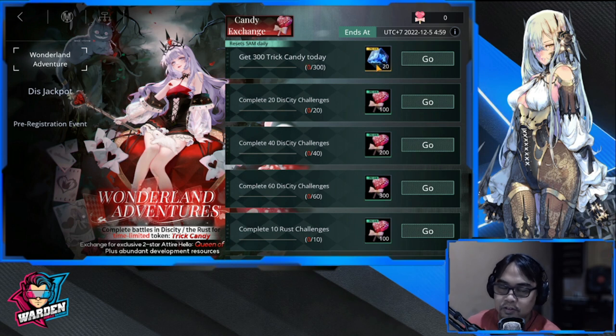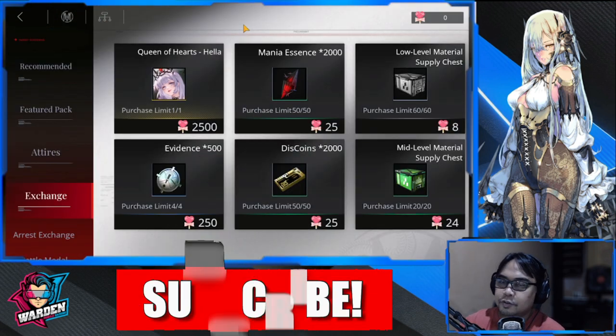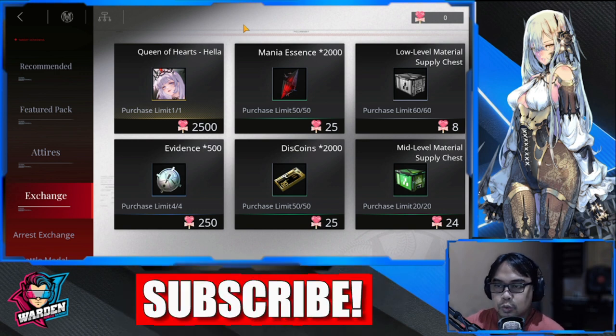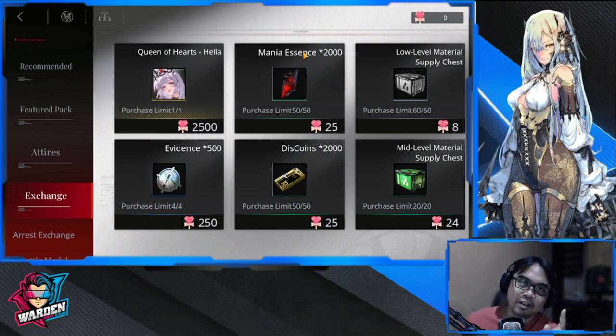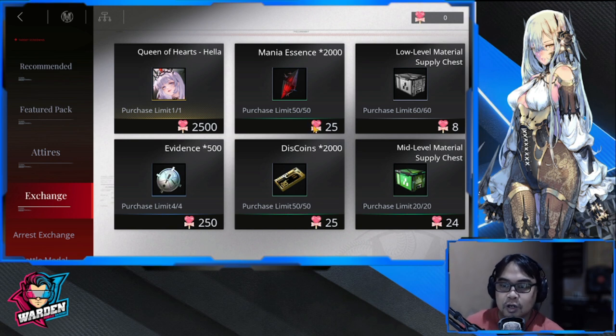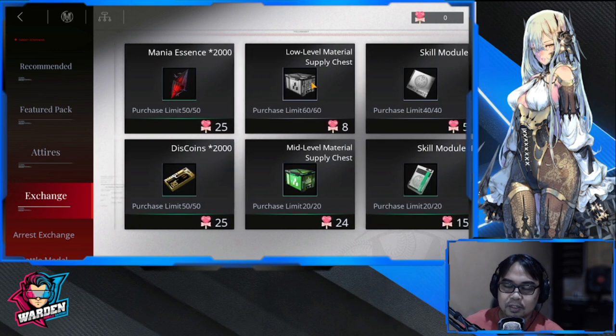You need to farm 300 to get your guaranteed 20, aside from the 10 just by checking in. In the store there are a couple of items you need to prioritize. The most important ones: number one on this list is going to be your Mania Essence. It's really hard to farm and accumulate, especially if you are leveling up your sinners. This is priority number one.